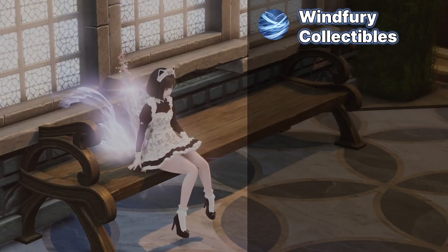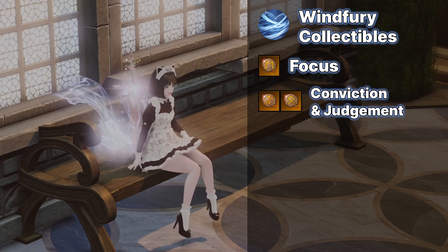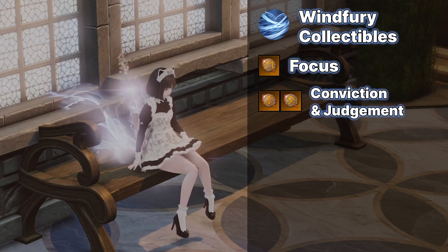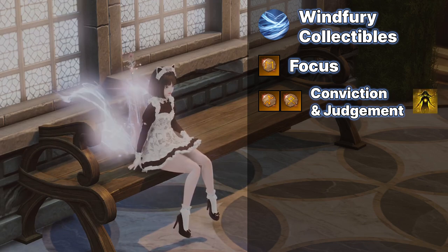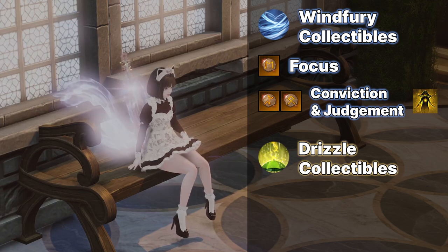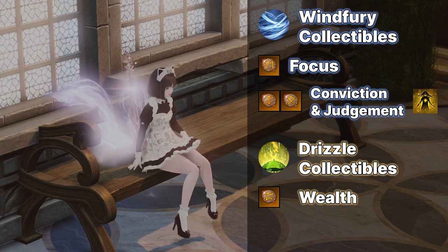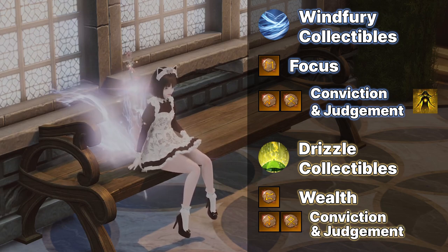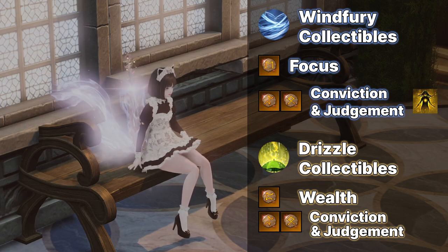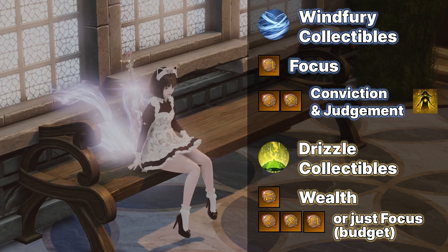For required collectibles: Winifurry is a mana hunger class so you need to use Focus and Conviction Judgment runes. Conviction Judgment is also required if you want to run the Dominion Relic Set. Drizzle needs at least 2 and up to 3 Wealth runes for optimal gameplay. Ideally you also want Conviction Judgment for mana and some CDR since it is extremely easy to proc, but it can be replaced with Focus if you just want to give up the CDR part.